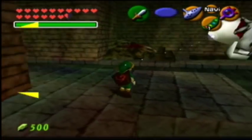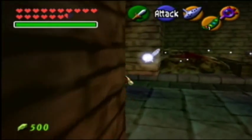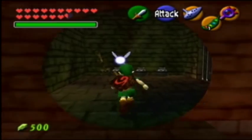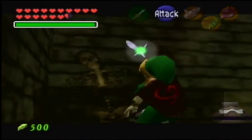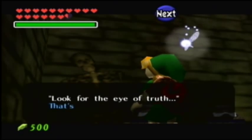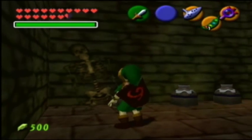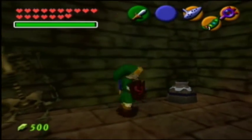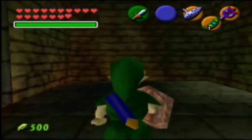So now you basically have to wander around this area and have your Lens of Truth on and look for things. Let's talk to this guy. 'I can hear the spirits whispering in this room. Look for the Eye of Truth.' Yeah, I've already talked to you before — well, not you specifically, because I've just talked to your carbon copy, let's say that.